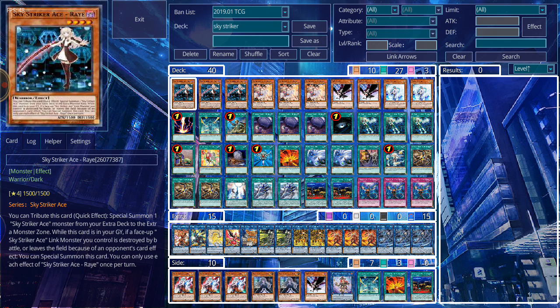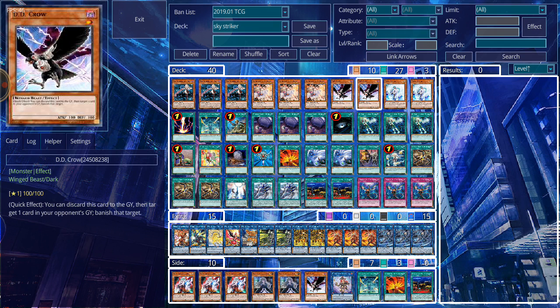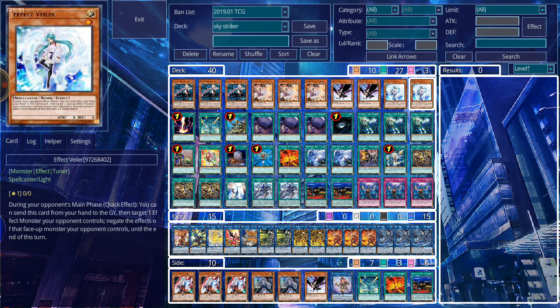My lineup starts off with three copies of Sky Striker Ace Ray, three copies of Ash Blossom and Joyous Spring, two copies of DD Crow, and two copies of Effect Veiler.